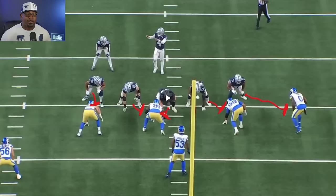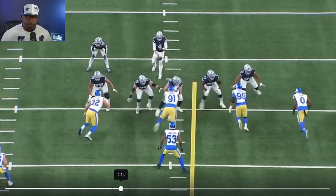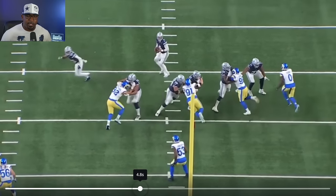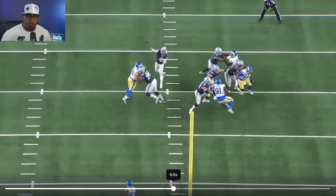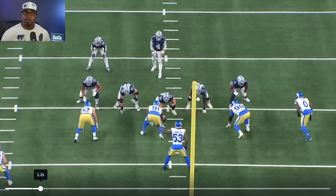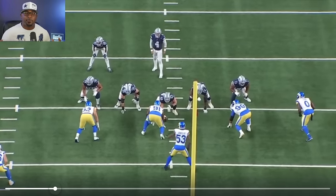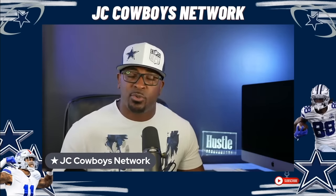On this play it's going to be a touchdown to Jake Ferguson, so it was a very productive play, but it all starts off with the offensive line. As you can see, the shuffle-stab technique is very important getting his hands on Aaron Donald. He tries to spin but at that point it's too late — Tyler Smith is too powerful up top and Dak Prescott has time to throw the touchdown. Playing with great technique, not trying to overextend or be too aggressive, those are the keys to slowing Aaron Donald down, and that's exactly what Tyler Smith did.